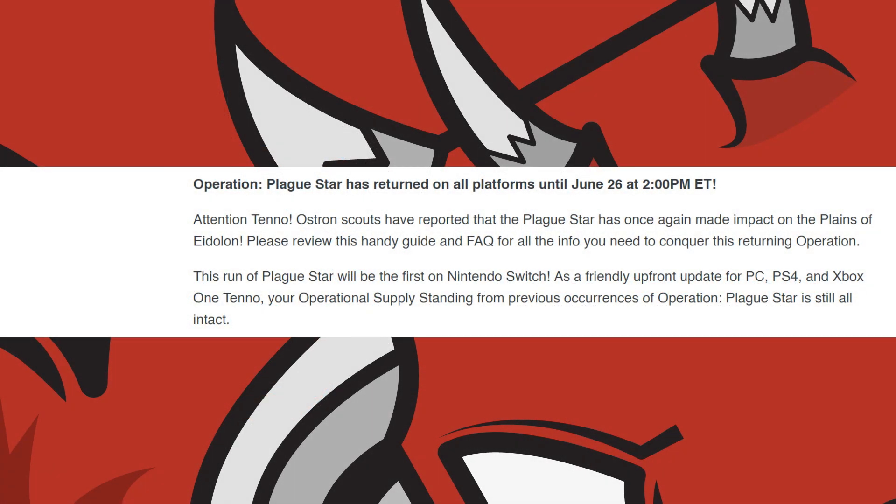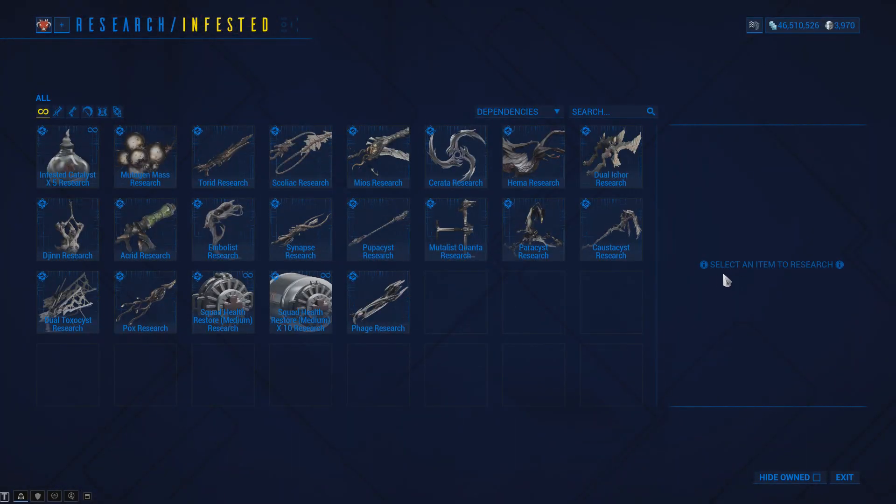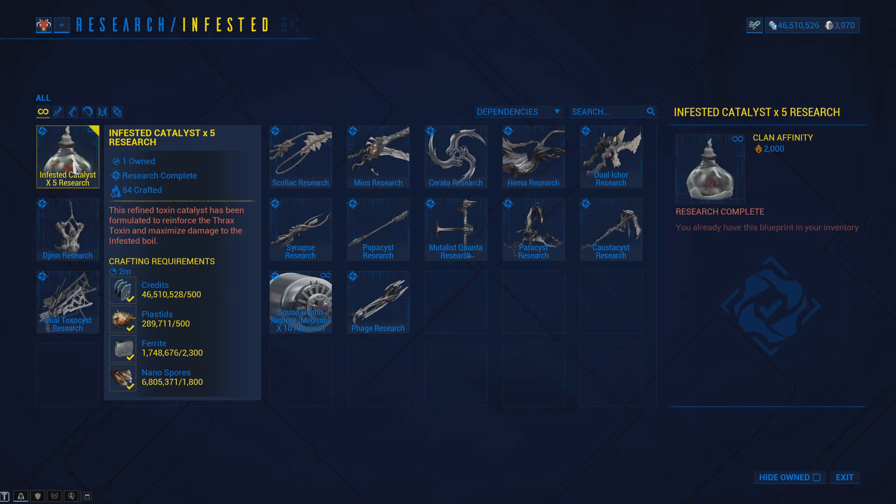Operation Plague Star has gone live on all platforms. You will have up until the 26th of June at 2pm Eastern time to play the event. Before you begin the operation, make sure to research the infested catalyst in the Biolab of your clan dojo if you are looking to build the Plague Star dojo trophies or you just want the Hunter mod set.